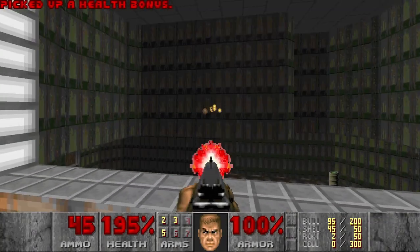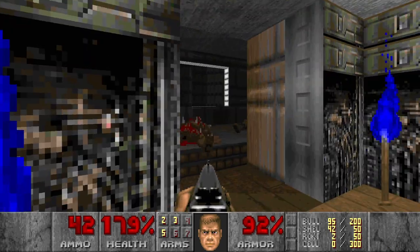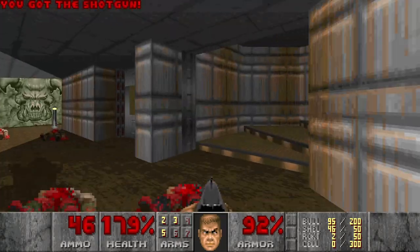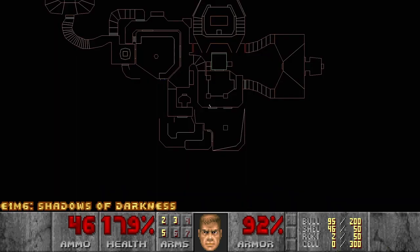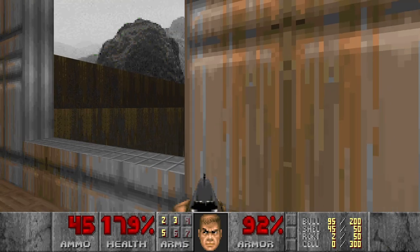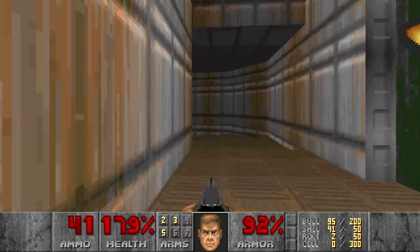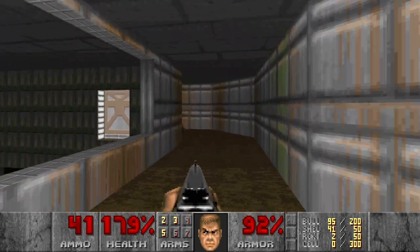I see some enemies down there. Some door opens to my left. And I see a teleporter outside — I'm not sure if that window opens. I guess we'll figure out later how to get there. Let's just move on and get that red key.